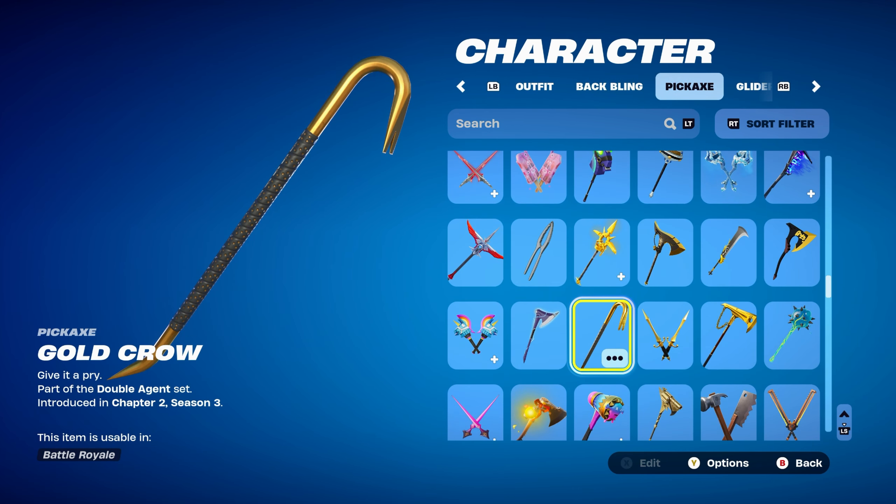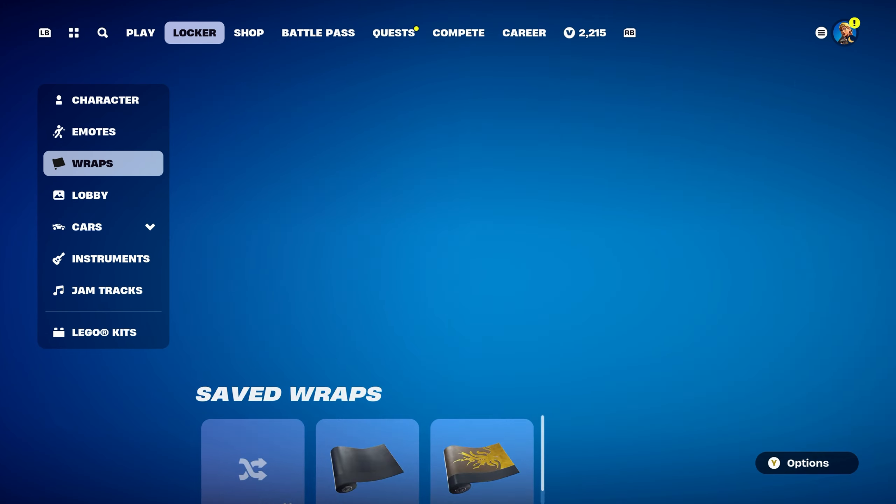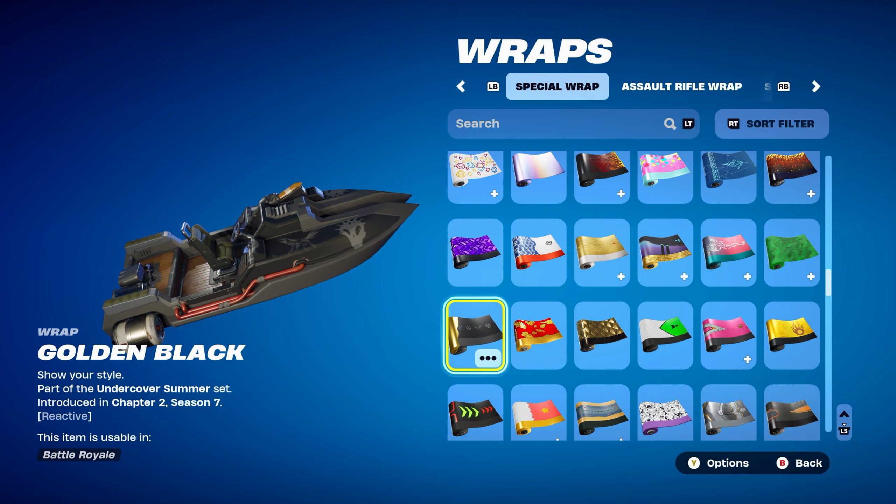The pickaxe is the Gold Crow, part of the Double Helix set, introduced in Chapter 2, Season 3, using it for the black and gold design. The third weapon wrap is Golden Black, part of the Undercover Summer set, introduced in Chapter 2, Season 7. This can be bought in the item shop and it's reactive — it starts off fully black and throughout the game becomes more golden, which is pretty cool.